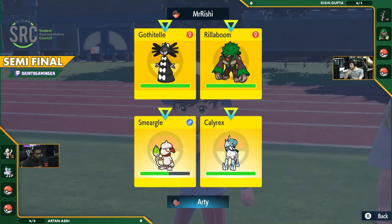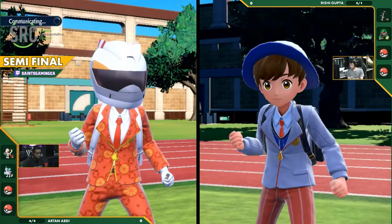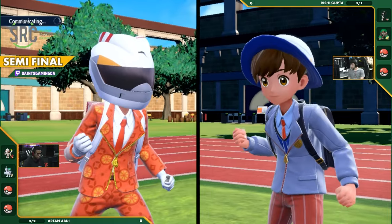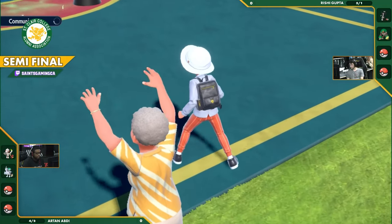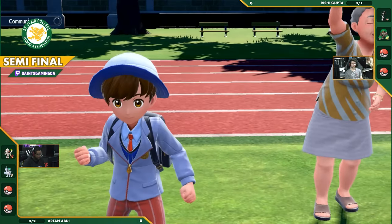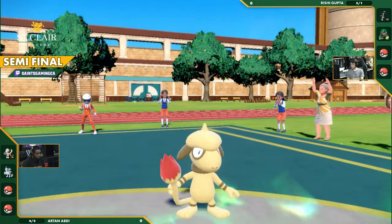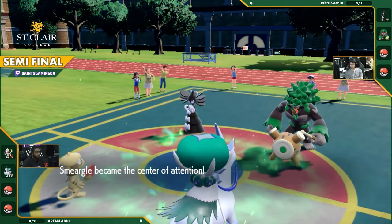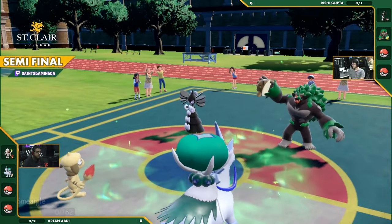Smeargle starting with a bit of damage. Go for the Decorate. I don't disagree — we just have to see if this Taunt comes out and where it goes. Something very relevant with this Smeargle: if it gets hit by the Taunt, it's very devastating. It basically becomes a brick that can't accomplish much. And this Gothitelle is running Taunt, so you've got to watch out for that.